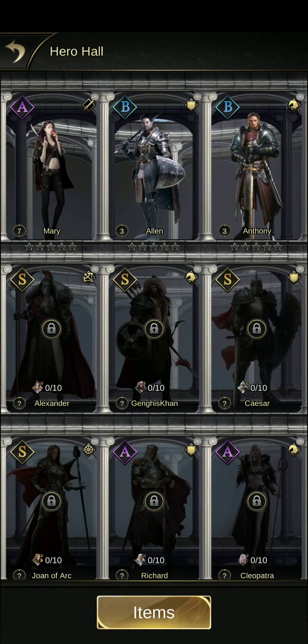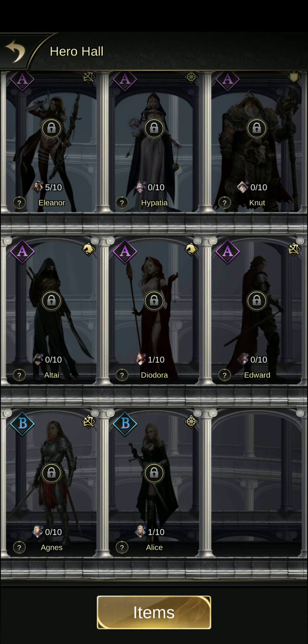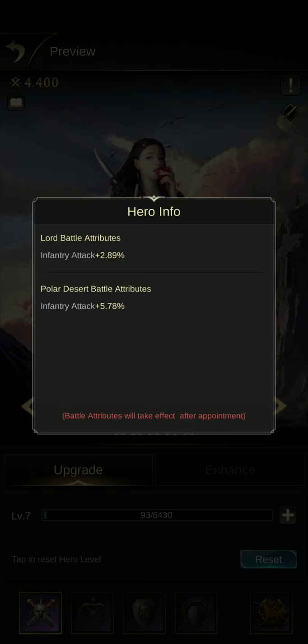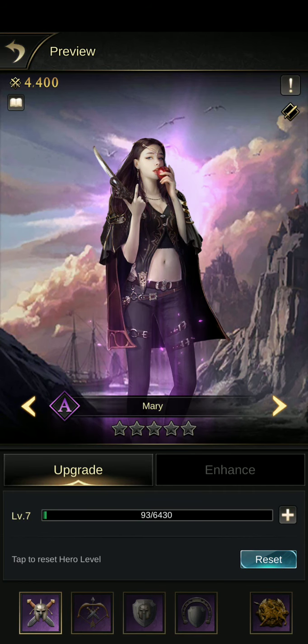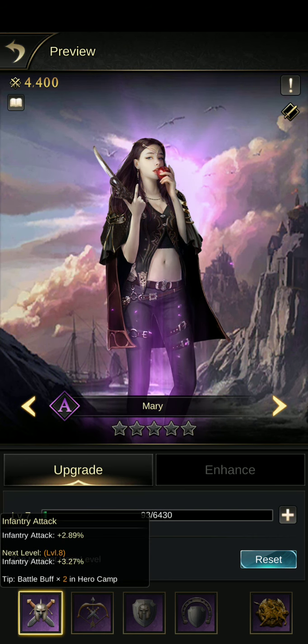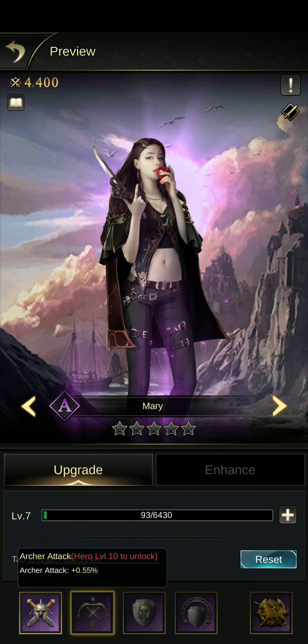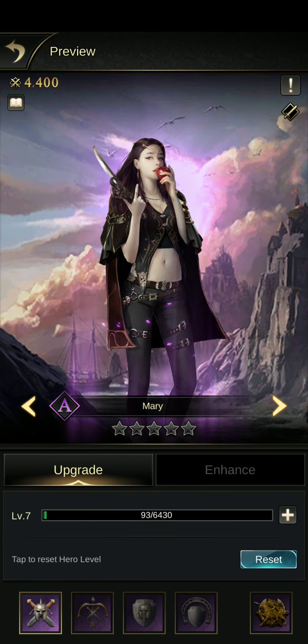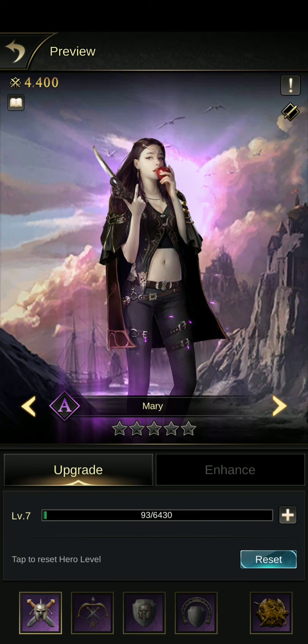If you don't understand what they are, go to the Hall and you'll see the ones you've unlocked and the ones still locked. Click on one and hit the little exclamation point at the top right — it tells you what it is. If you click the crossed-swords icon when it's unlocked, it tells you what that boost is. Enhancing it tells you what you'll get: hero level 10 to unlock, infantry defense at 20, and cavalry defense at 30.